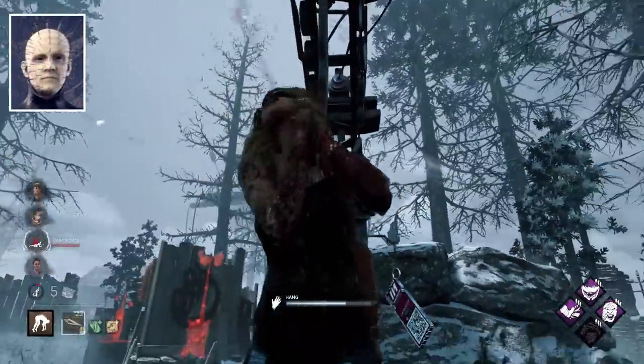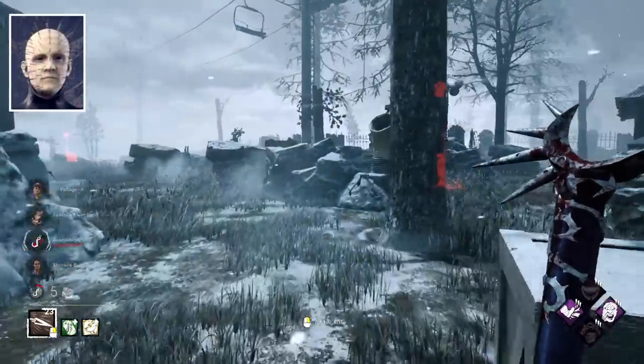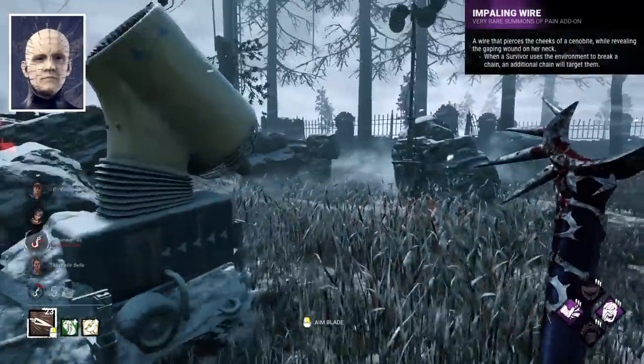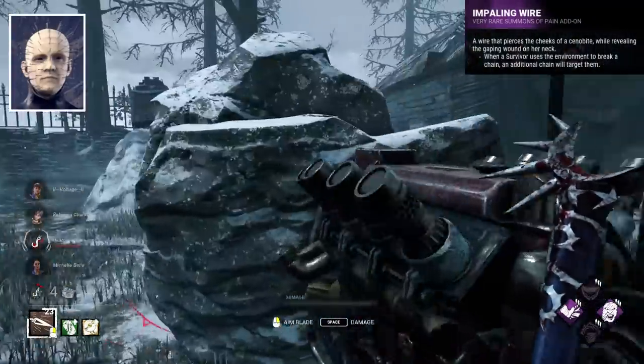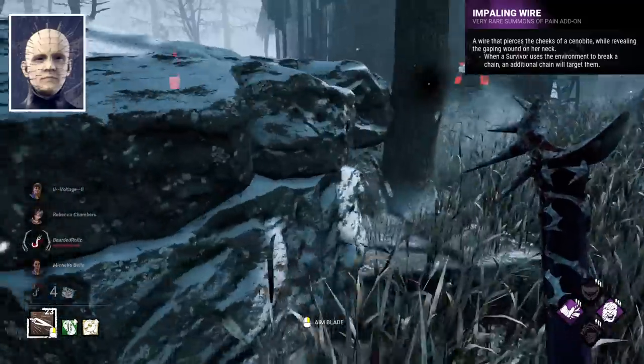Cenobite's best add-on for me is between Engine in Fang and Impaling Wire. I would say Impaling Wire though, purely for how oppressive it can be — disallowing the very common strategy of breaking chains using the environment.